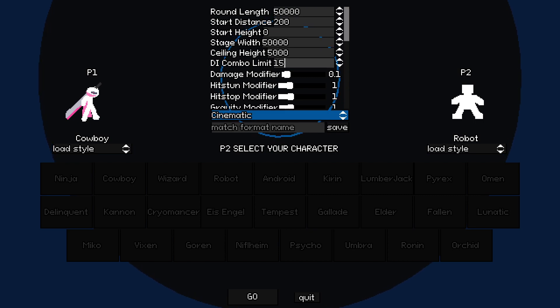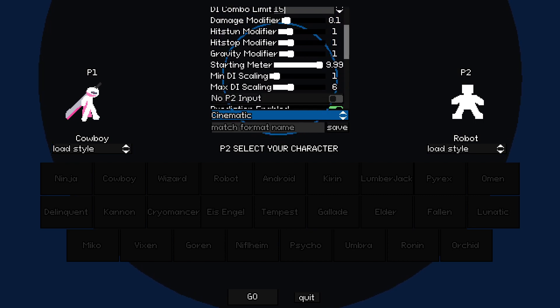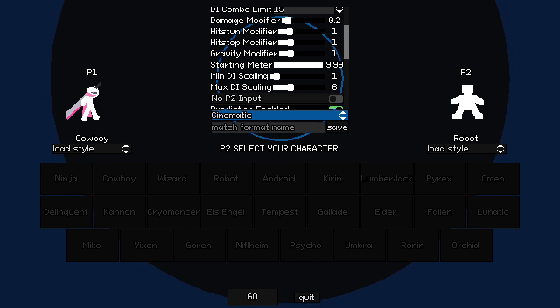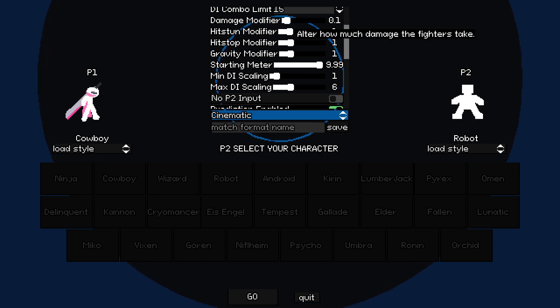Ceiling height doesn't matter - we're going to delete it anyway. GI combo limit, I don't use. Damage modifier you do want to be careful with, because if you change this too low, like 0.1, it's going to make your characters almost immortal. Unless you don't intend for either character to die. As a frame of reference, I had damage modifier set to 0.2 for the Gorn and Vixen and Tempest and Delinquent replays, so you can look at those to get an idea of how much runtime that gives you.